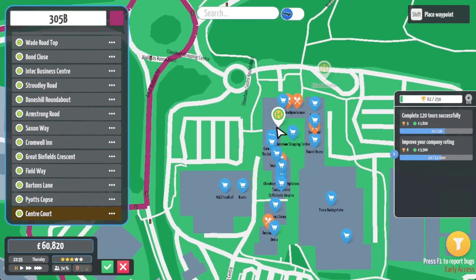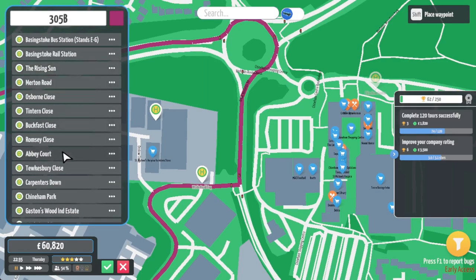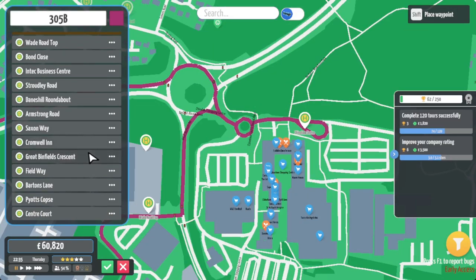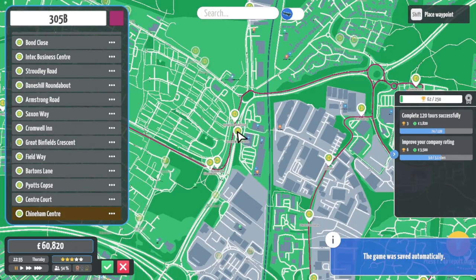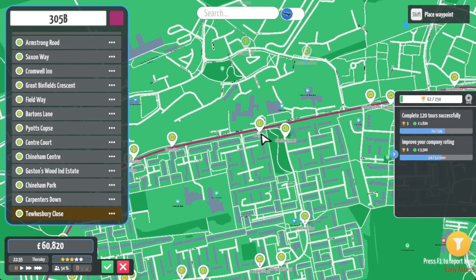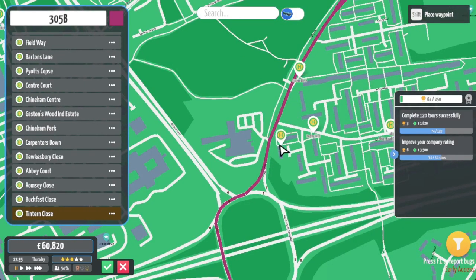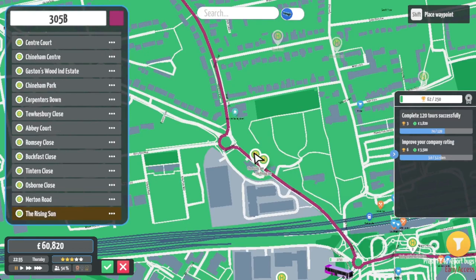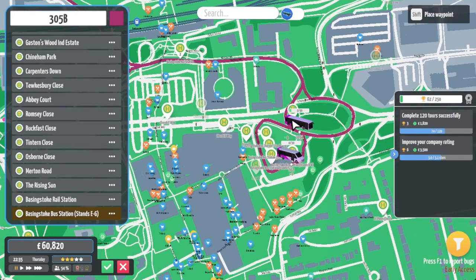We may even introduce another service that does this the opposite way. Let's back up to just before the Wade Road top stop, have it stop there on the way there and on the way back, so we get that centre place really well served. Then coming back down into town this way. This should be a nice little service, going along Saxon Way, to the Tesco Express, Cromwell Inn, Great Binfield Road, Field Way - and following all the way around.